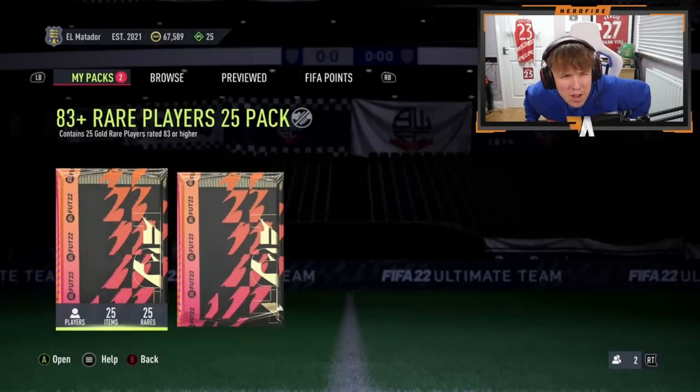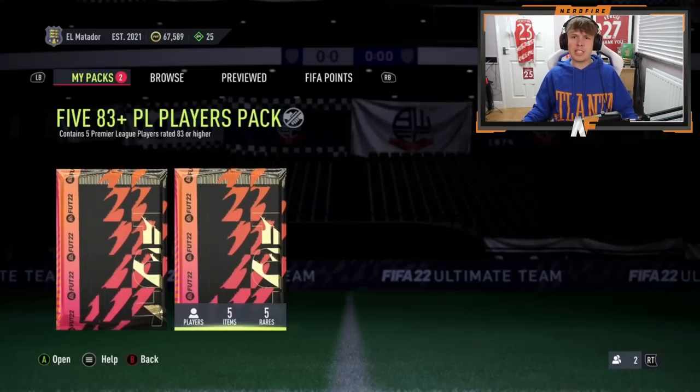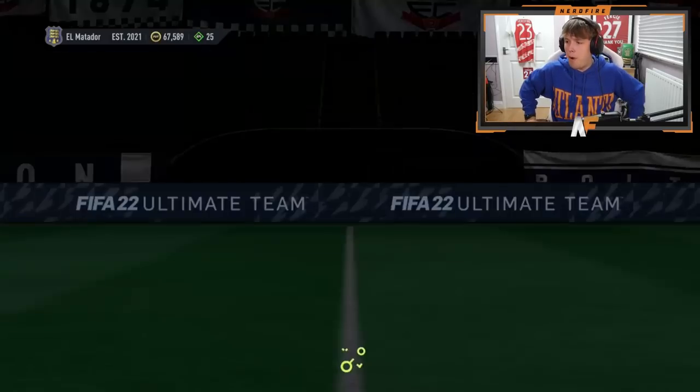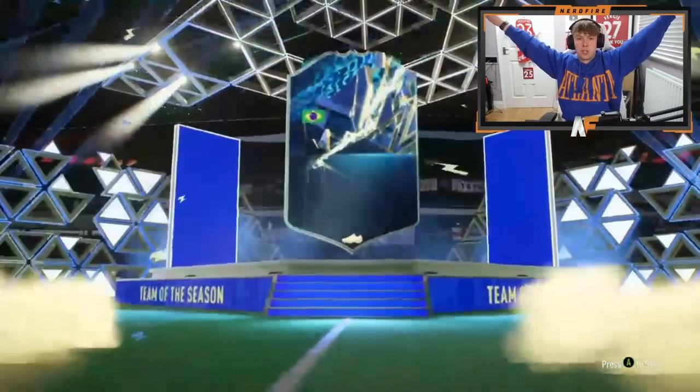Bossmate in the house — he's got an 83 plus times 25 as well. He's coming to the Premier League pack first — the 83 times 5 Premier League. Can we see anything from it? Brazilian goalkeeper — Alisson in there. That's the second blue we've seen from it. If you get a Team of the Season, you just can't complain — that is definitely a dub.